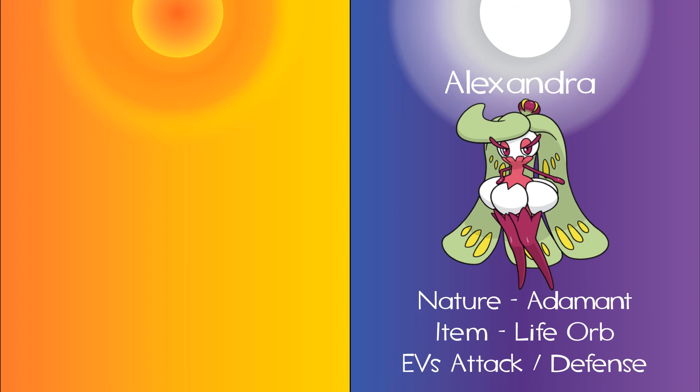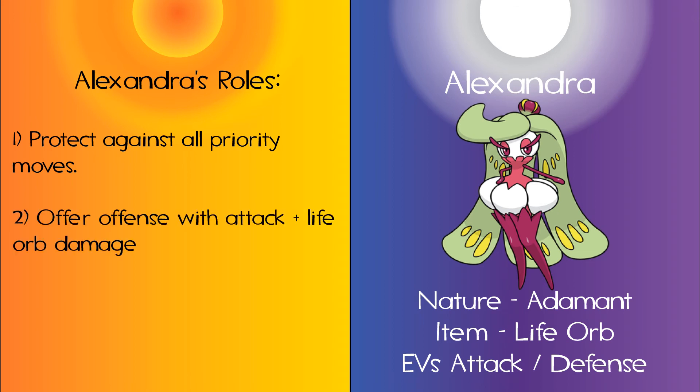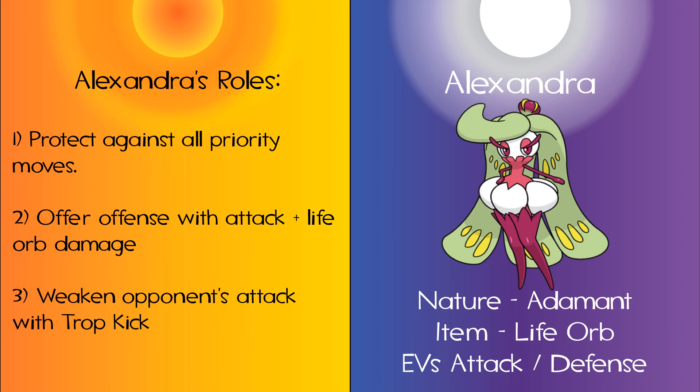For general support, Alexandra Mycerina is on the team to offer protection against priority moves. While Alexandra's damage isn't the greatest, her ability protects my team from all priority moves while allowing me to use my own priority moves safely. I offset her damage output by giving her a Life Orb. Her primary role is to protect against the only thing that Linoa is truly weak to, and that is being KO'd by priority moves.